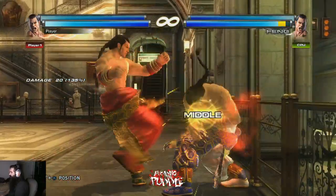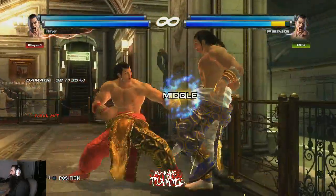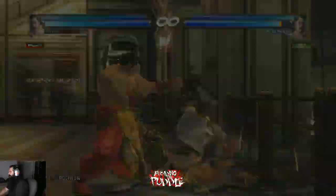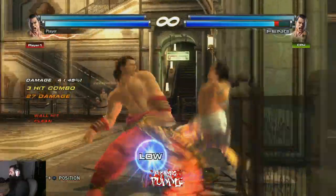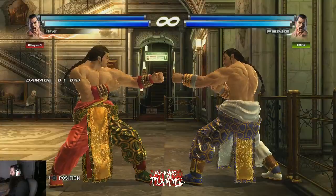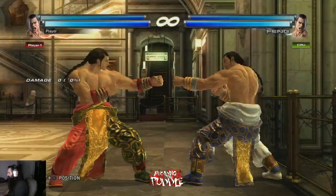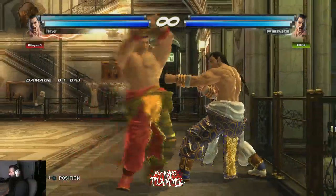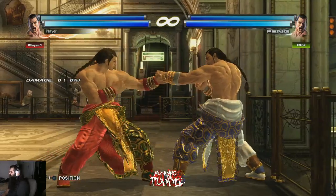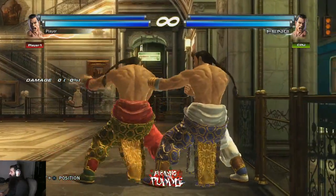If you use sidestep 1+2 as a mix-up against sidestep f+4, you can use those zero frames on block and do something like magic 4, b+1, or continue your pokes and pressure at the wall. The opponent is really inclined to duck because they know you want to hit them with sidestep f+4, but sidestep 1+2 is safe, has a wide hitbox if they try to sidewalk, and will wall splat anyway — it's a great mix-up.